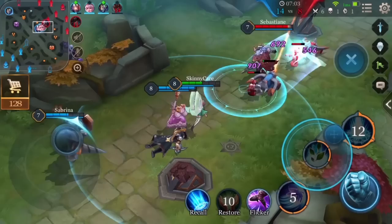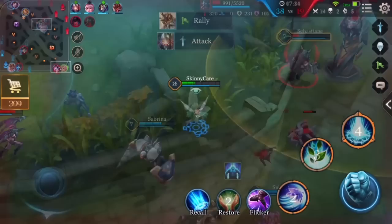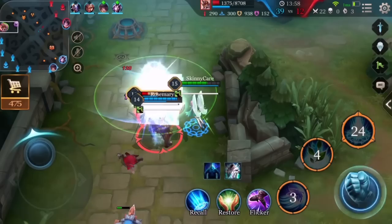In the late game, both sides will most likely have their front towers already taken down, making it even more dangerous for Krixie to venture out alone. As a squishy mage, stay behind your tank and other tougher heroes. Avoid getting caught off guard and alone by the enemy. As a good Krixie player, help your team gank.